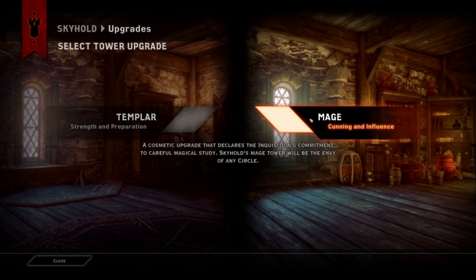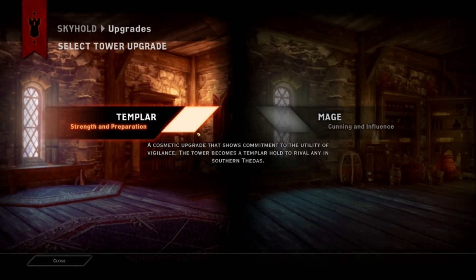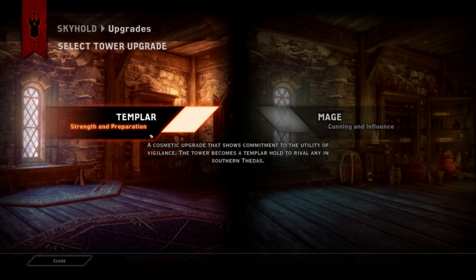I'm going to choose the mage one... actually this is a very difficult decision. I've tried to search up to see which one is really different. Since my mage is an elf from a Dalish clan, I chose the Templars. I think the Templar knight one would look better — just the armor and the shining knights and stuff. Kind of cooler than just the mage tower.